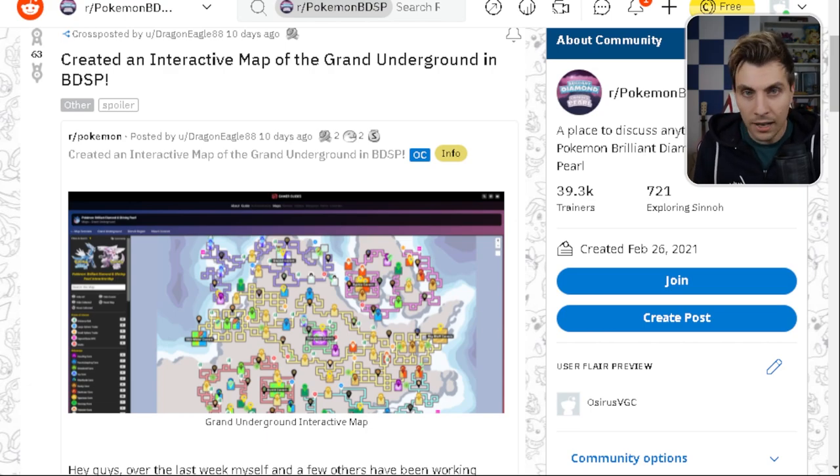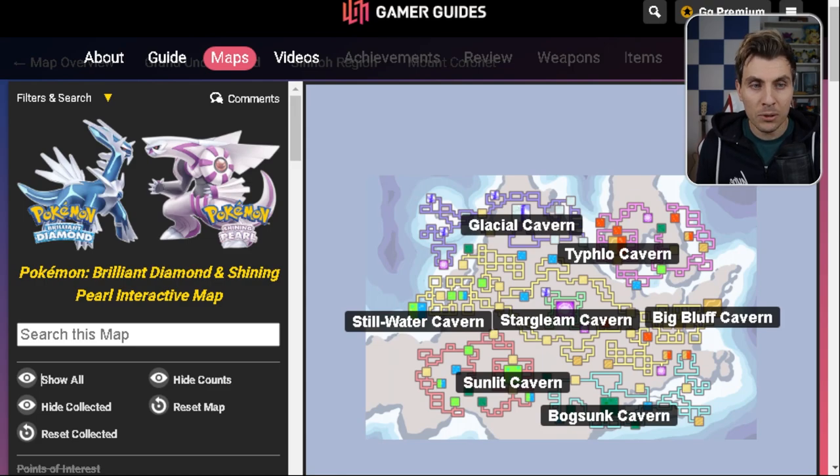I checked it out and it is brilliant. I wish I'd found it earlier because it would have been so useful for so many things that you want to do in Brilliant Diamond and Shining Pearl. There is a link in the description — I'll link the original Reddit post and the interactive map there.